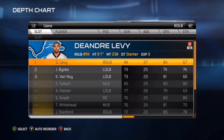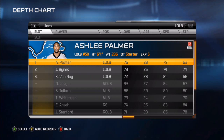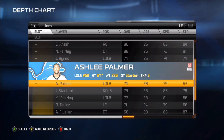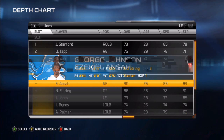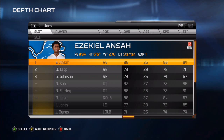DeAndre Levy and Ashley Palmer are in, so I go to Jason Jones and we'll put in Julian Stanford — look at his speed, he has good speed and that's what you want. We have Julian Stanford in, and this is for coverage six only.